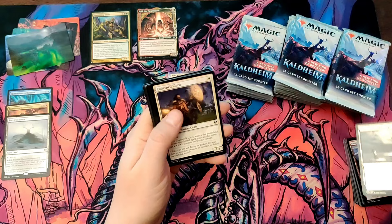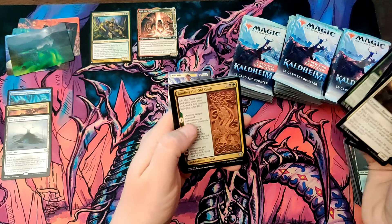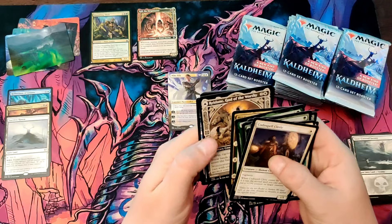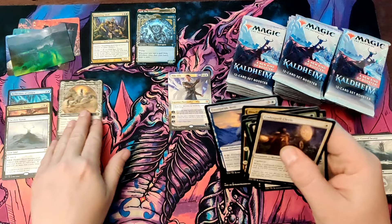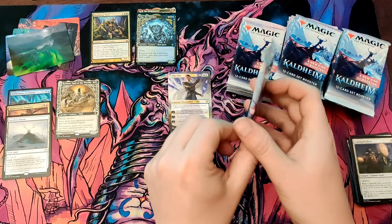Ooh, a foil snow-covered swamp — I've got a deck for that to go straight into. Fin, Binding of the Old Gods, a showcase Redeem the Worthy, God of the Worthy, Frostbite, and a foil showcase Vega. Set it up there — that was an okay pack, nothing spectacular yet.